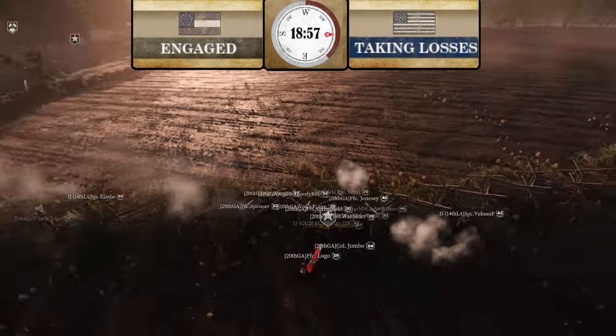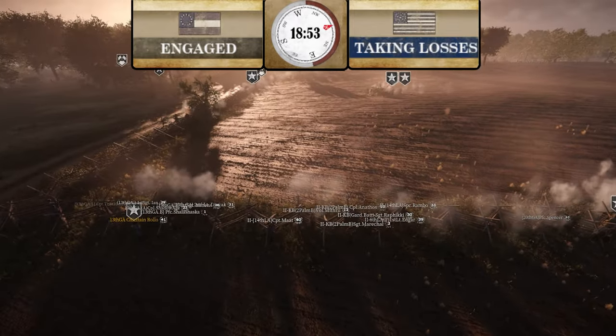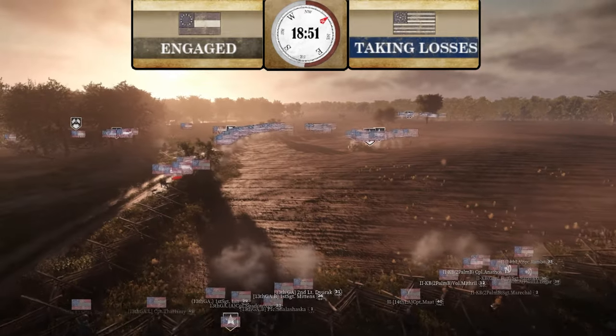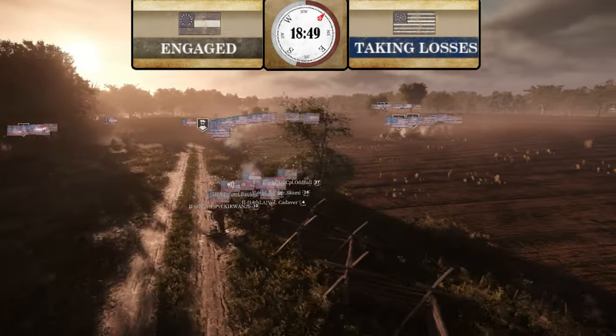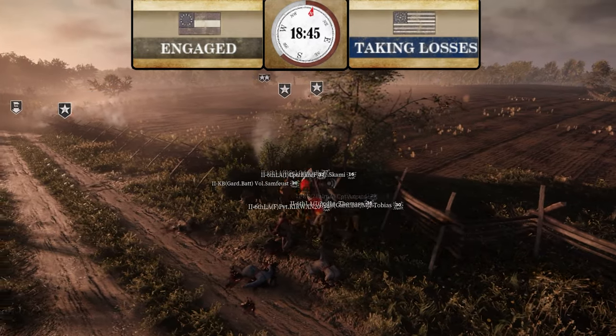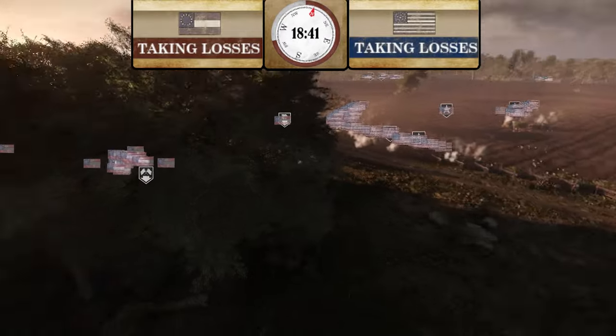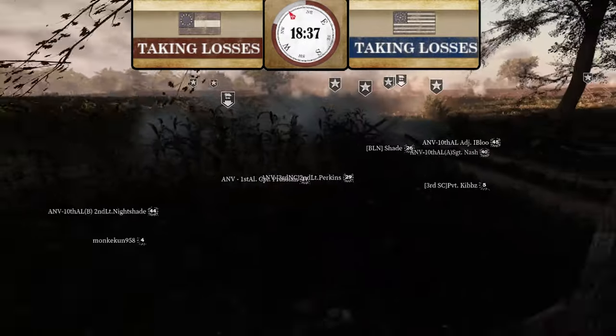20th Georgia has shifted further up the hill, going to where Union was holding at the beginning of the match. 13th Georgia and 2nd Corps are joining them, trying to hit from the side. More 2nd Corps still holding where they were on top of the hill. Confederates are hitting and taking losses. ANV is holding near the point, a little off it.